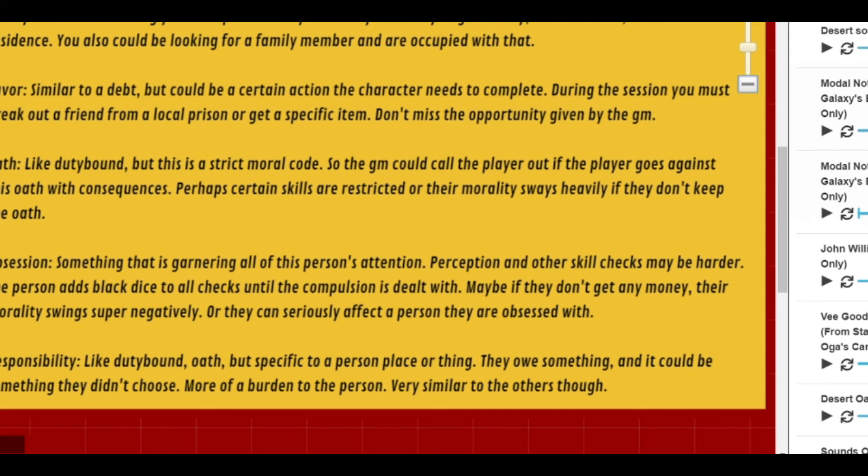The last type is responsibility. It's not too different from duty bound or oath, but I think the key distinction is it's probably something they didn't choose — something that feels like a burden rather than a commitment. If an oath is something you do because you think it's right, or duty is something you chose to be part of, responsibility is something like having a child or family member to care for. The way you deal with it as a GM is very similar to duty bound and oath.